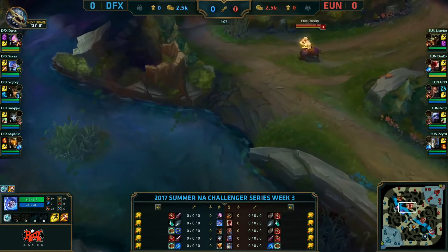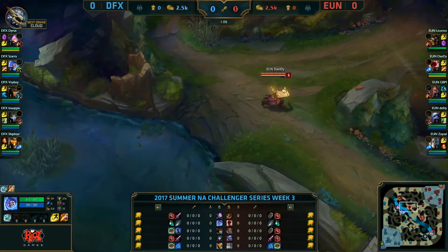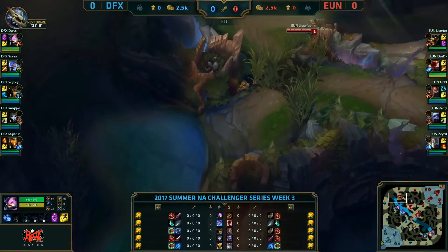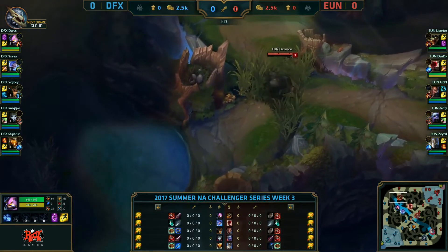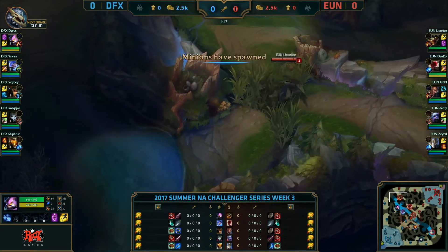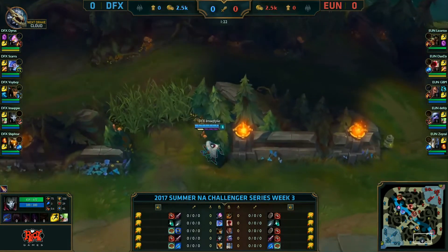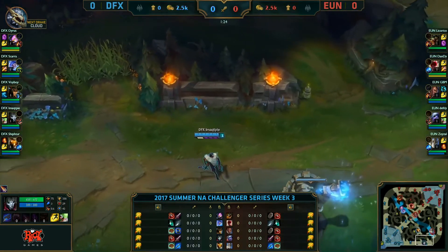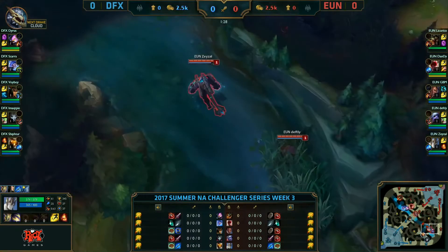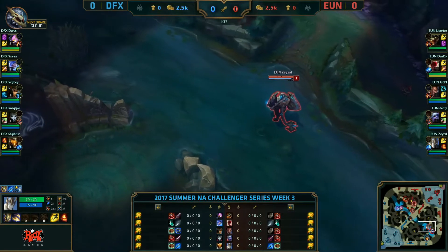Even if someone else can play that champion, you probably know more about the role overall, so it's better not to let someone play your role at a higher level but not the actual position. This time around for Delta Fox, they don't really have a real jungler or support — both Skara and Shifter are mid lane mains. So it makes more sense to swap based off champion picks and play styles, because you don't have that deep level of knowledge at both positions that you'd be losing out on when you swap.